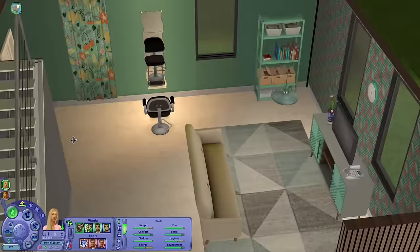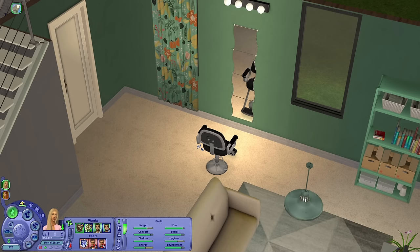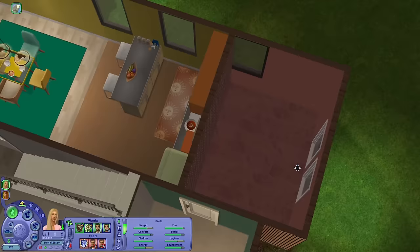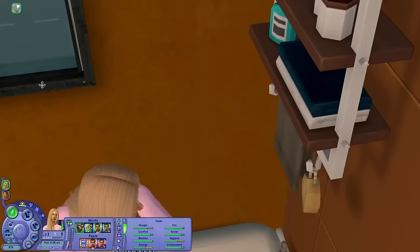She does have tons of charisma going for her. Their living space is pretty empty — it's going to be her salon for the time being until she can start her own business in an owned lot. If a rich man helps with that goal, all the better. They have this bathroom which is completely empty because they didn't have money at the end of the renovation to finish it.